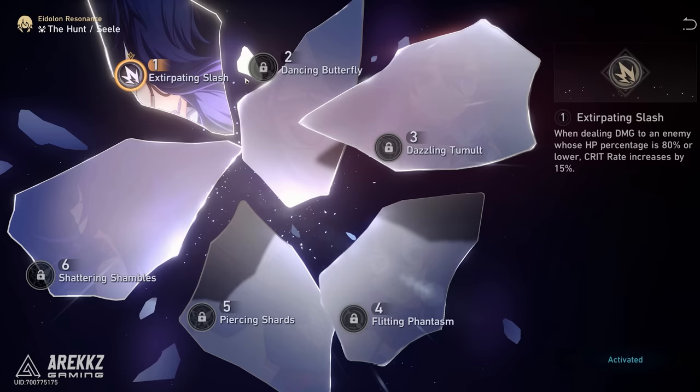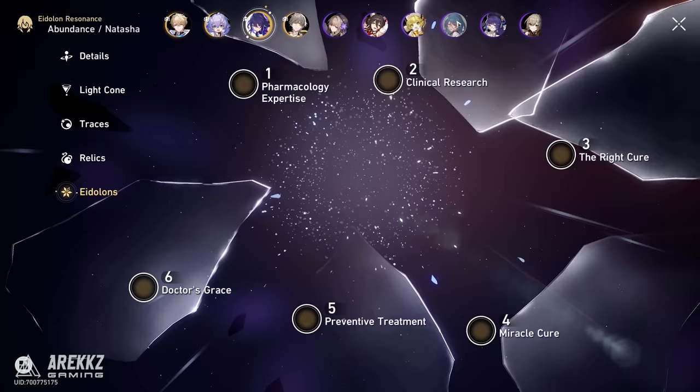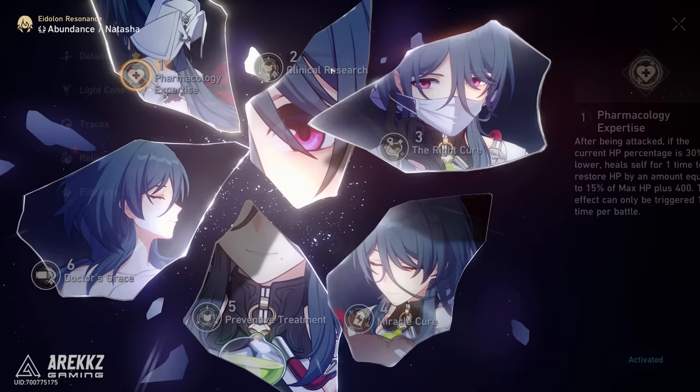Next is the Eidolon screen. This is where you can spend an item that you get from obtaining or pulling duplicates of that same character to power up that character. This is likely going to take a long long time as free to play, or a lot of pulls as a whale to max out a specific character. So generally don't worry too much about Eidolons.